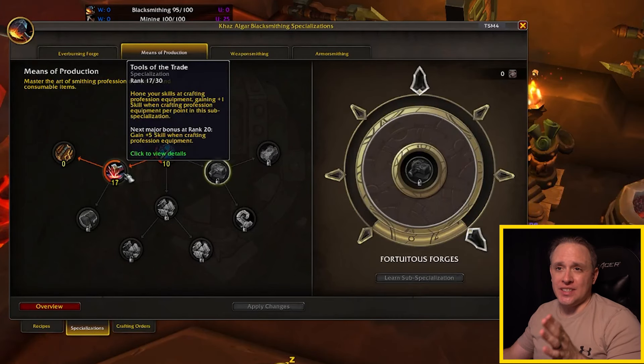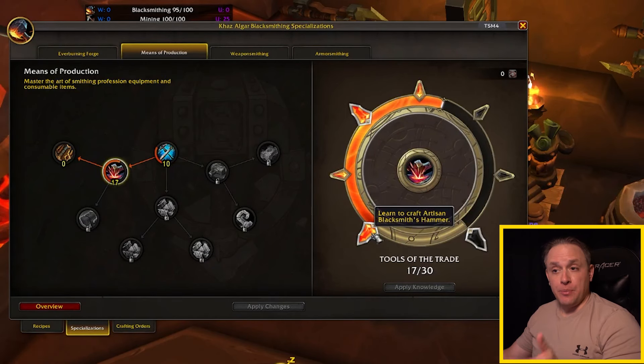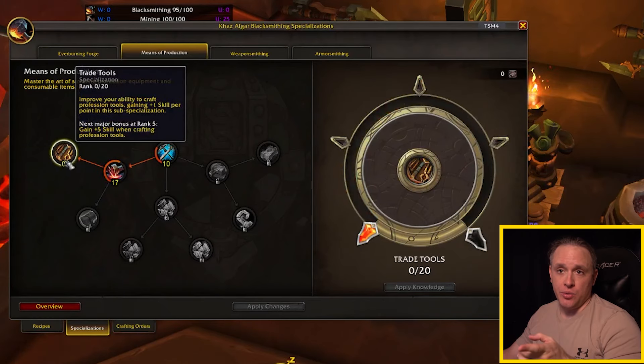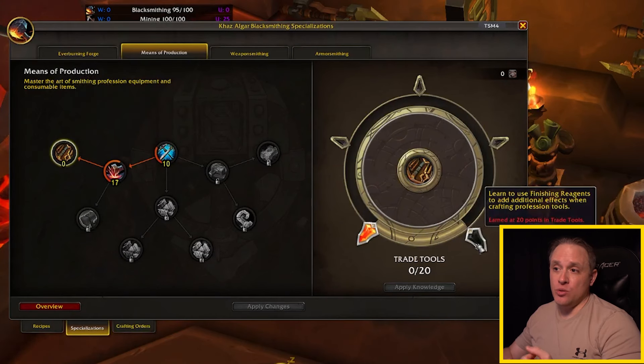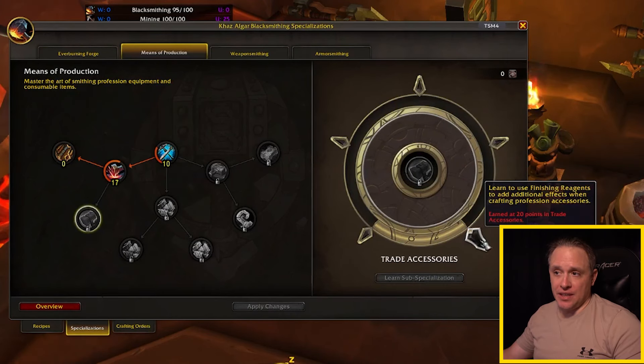The three sub-specializations are where things start to separate within Means of Production. If you go into Tools of the Trade, you're focusing on making tools and accessories for a profession. You first learn the Artisan Blacksmith's Hammer, then you can branch into trade tools or trade accessories. If you want to craft them to the highest quality, you'll want to max this out — at the very end you learn to use finishing reagents to add additional effects when crafting profession tools and accessories.